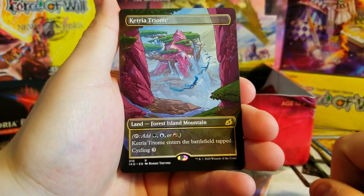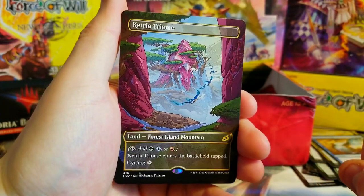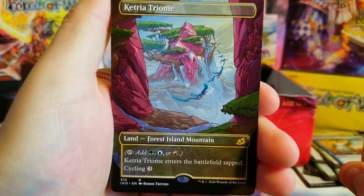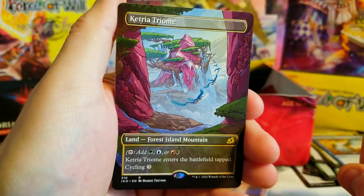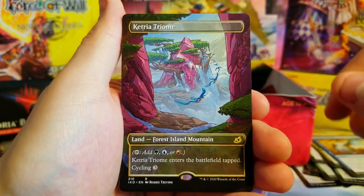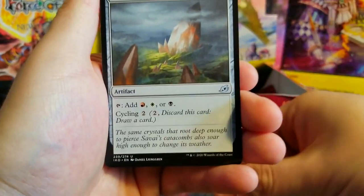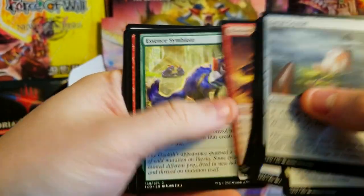The showcase full art — Zagoth Triumph! Forest, Island, Mountain — that is beautiful, looks like Avatar world right there basically with some extra crystals. That's a great pull! I'm not going to guess values on this one, we're just gonna keep going. Another Sprite Dragon — very nice, I'll tack on the nice uncommons that are worth money.